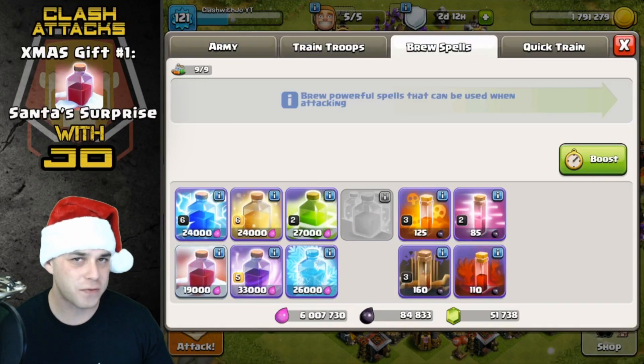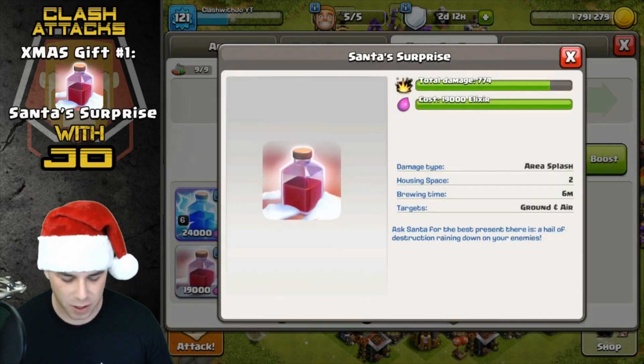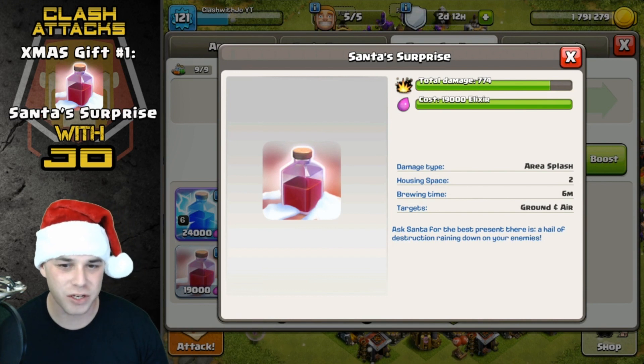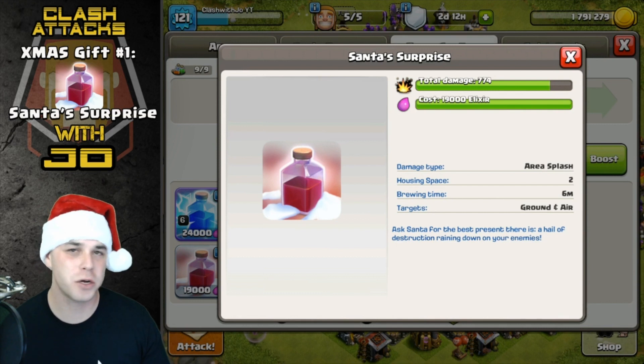It's available for a short period of time, town halls 5 through 11 get the spell. Pretty basic spell: Santa Surprise only does area splash damage — 774 damage — and it works for ground or air. As the description says: 'Ask Santa for the best presents of all — a hail of destruction raining down on your enemies.'